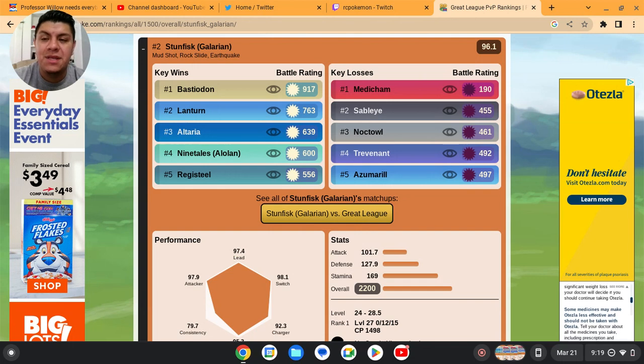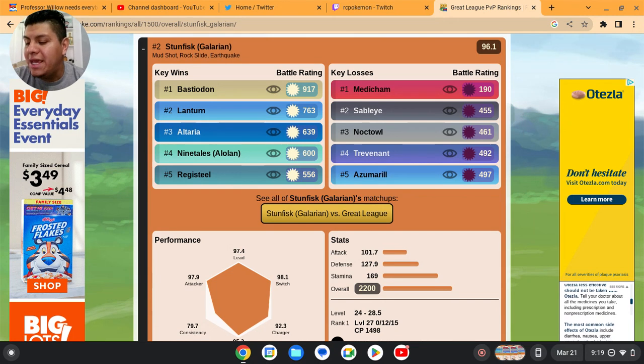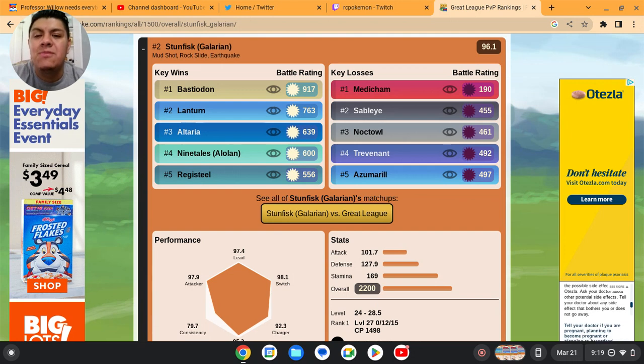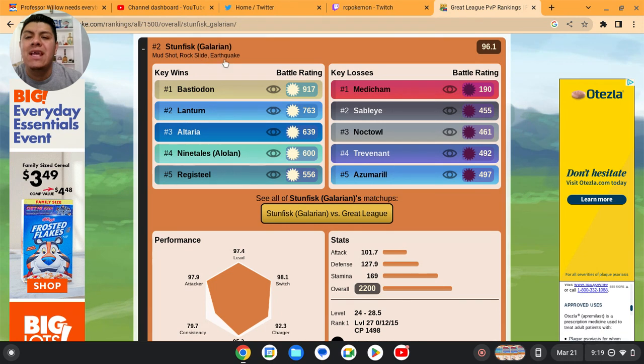Galarian Stunfisk is a Ground and Steel type Pokemon. It's gonna have a lot of resistances but also some weaknesses. It's a good starter for your team — you can start with it at the beginning or use it as a closer. I don't think you can use it as a safe swap because of its typing, but we'll see. You can run it with Mud Shot, Rock Slide, and Earthquake — those are its three signature moves.